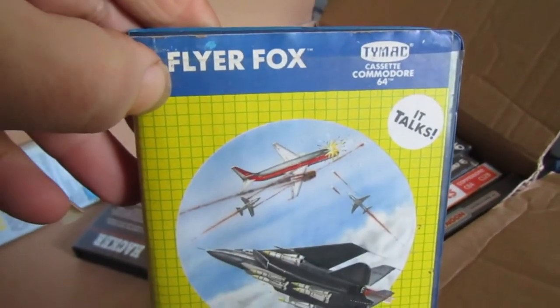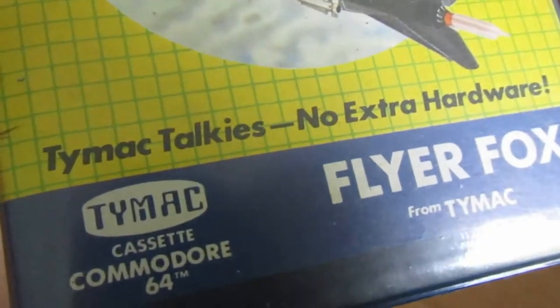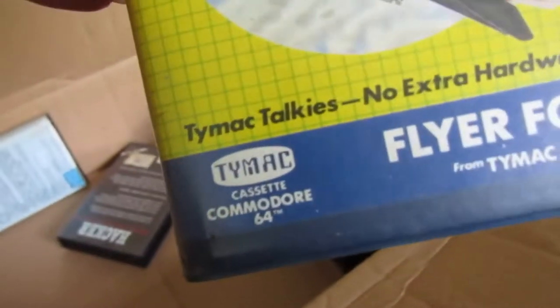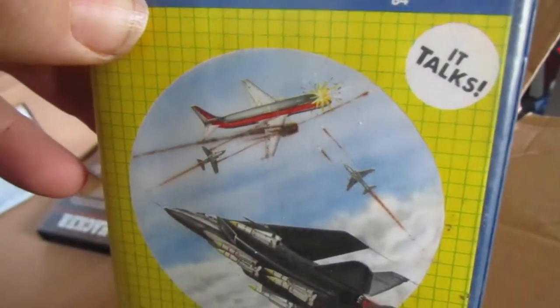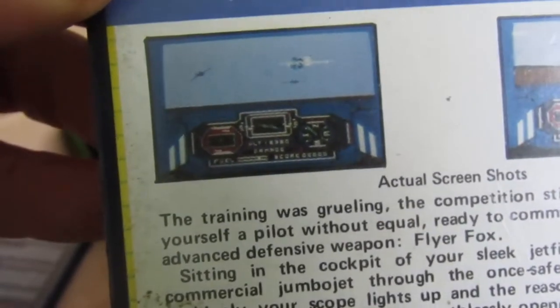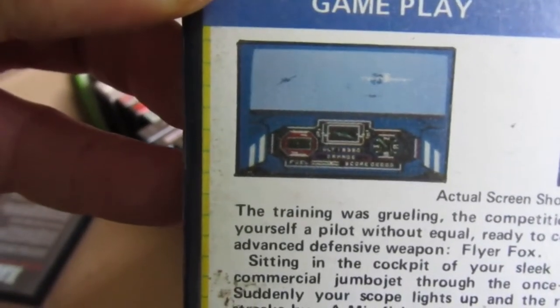Flyer Fox — it's got speech, actually. It's called Timac Talkies — no extra hardware, it talks. It does have screenshots as well. I had Flyer Fox — it's not quite as good as Sky Fox, but it's better than anything on the Spectrum.